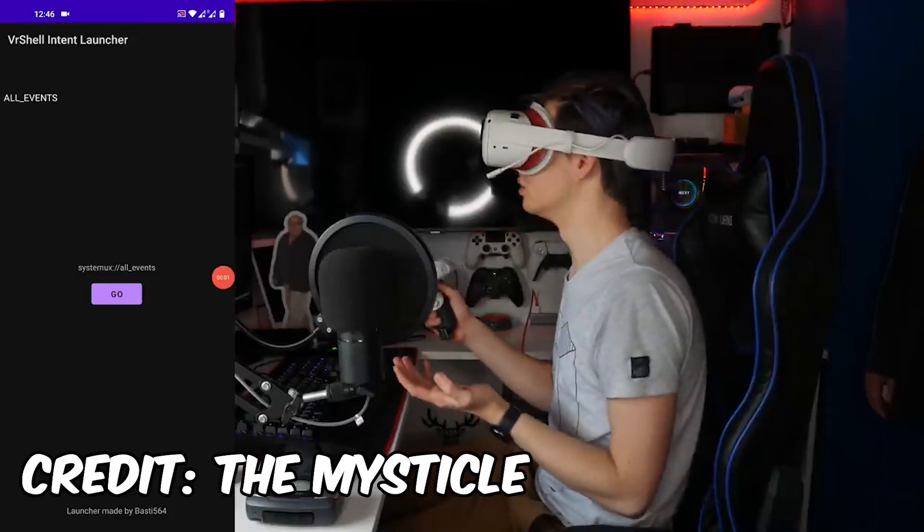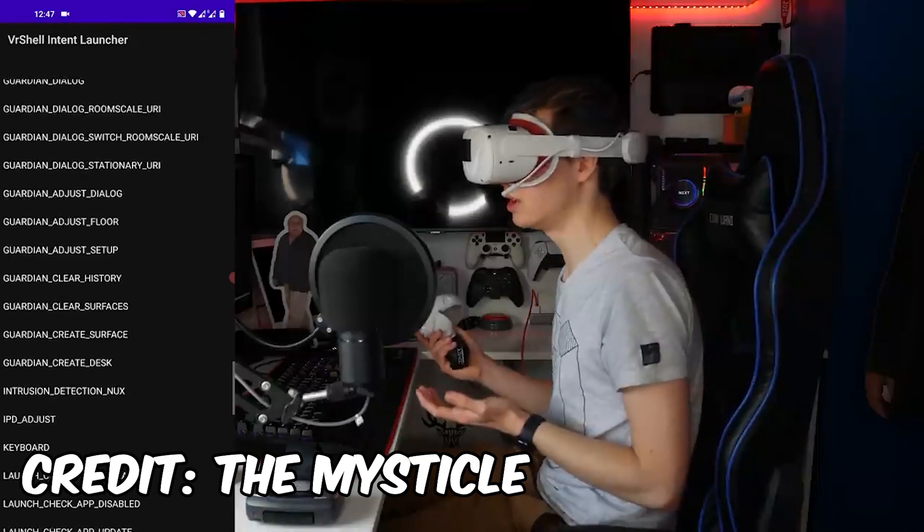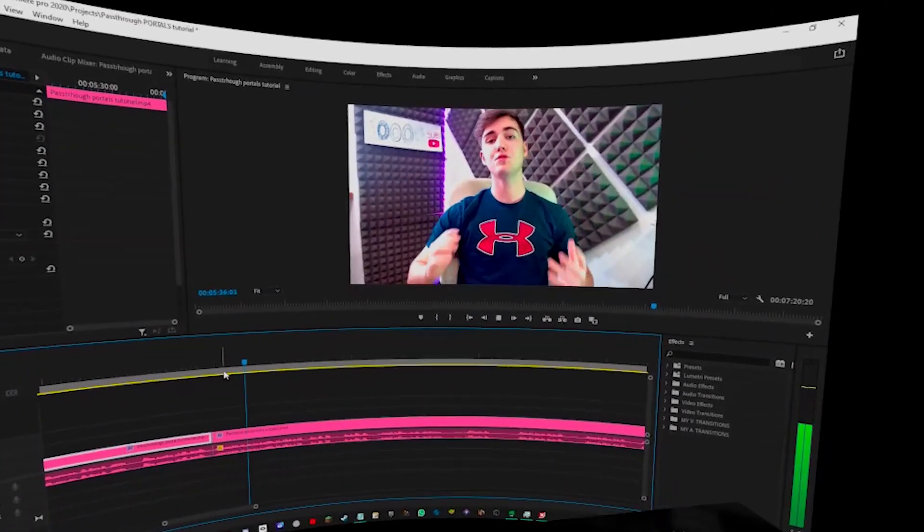Put your Quest 2 on, go to Apps > Unknown Sources, and find 'VR Shell Intent Launcher' — kind of a weird name. Unfortunately the Quest does not allow recording of this app, so I'll explain it. Click on the top left where you see 'All Events,' scroll all the way down — it's in alphabetical order — go past the first P entries to the second P section. Look for 'Pass Through Portals,' click on it, and select whichever version you have — version 26 or version 27 — then press go. This brings you to the recognizable guardian and pass-through mode, where you can drag to outline your play area.